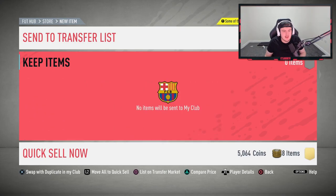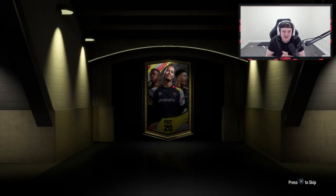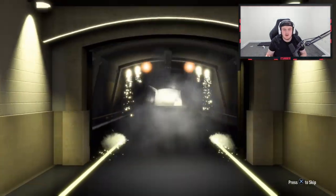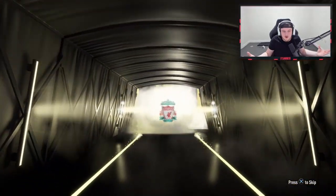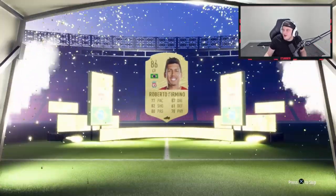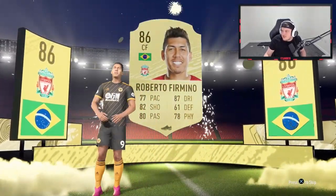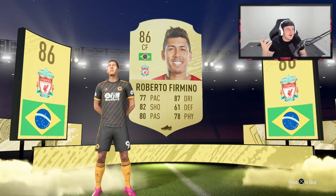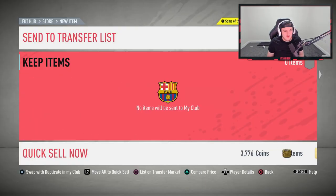I'm over the moon — I accidentally discarded an 83 because I'm so excited! Come on, back to back... it's another walkout! Brazilian center forward — it's Firmino! He's not for me but he still goes for a good amount. How much is Firmino? He's 54k. Back-to-back walkouts — that is insane! 86 and 85 in the same pack, what a great pack!